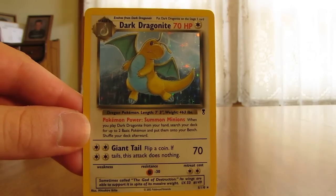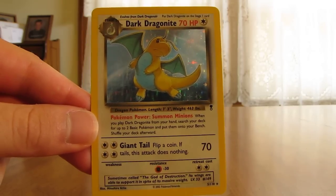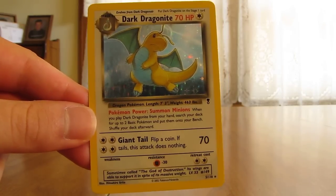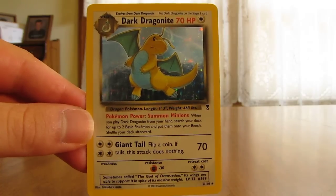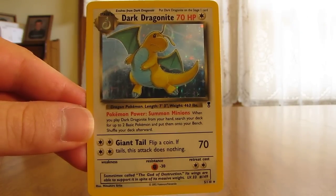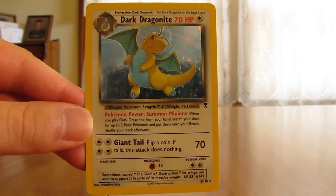My favorite card in this set would be the Charizard, and I actually pulled one when I opened the box — I was quite excited about it. This set has two theme decks released with it: Turmoil and Lava. Turmoil was a water and electric type deck, and Lava was a fire and psychic type deck.